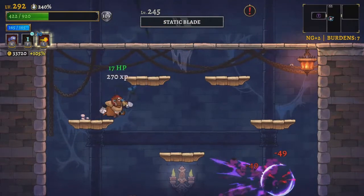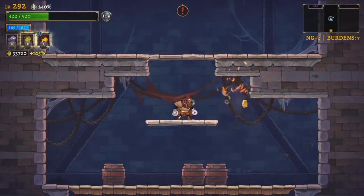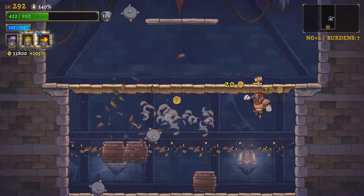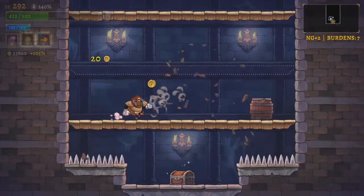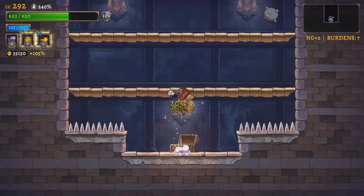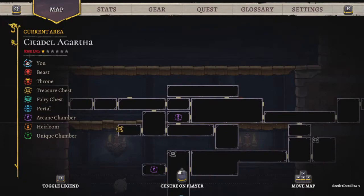Those cursed bolts are super dangerous. Do not let them hit you. Do spin kick them or destroy them. I haven't found either of the heirlooms yet. There's chicken — nice. I haven't found any exits to other zones yet, and I've mapped out all this.